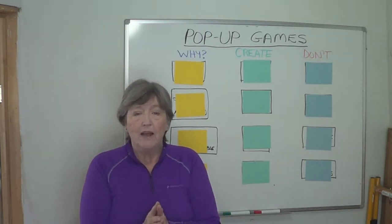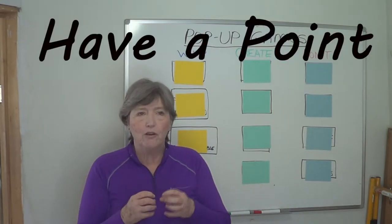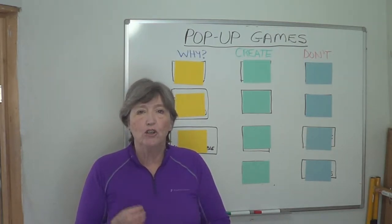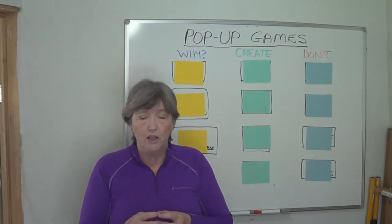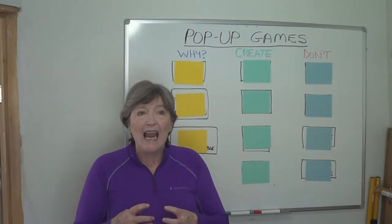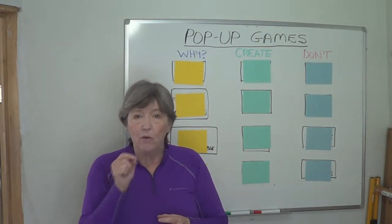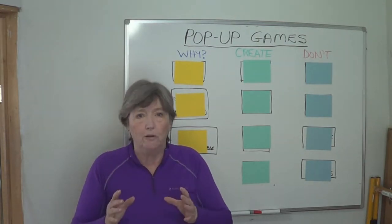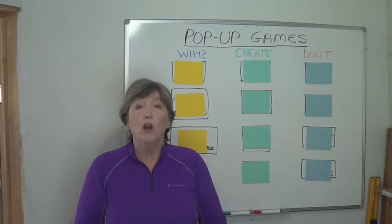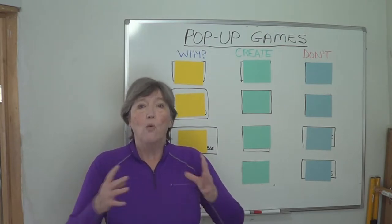Rule three is that the pop-up game must have some point to it. You have to either be training a particular part of the dog's body or adding an additional challenge — physical or mental. If you want to do a game with just one little tweak, that would be adding a mental challenge. Or you could do an exercise working just the left front foot or the front feet. It must have some purpose in the world of overall wellness of the dog.